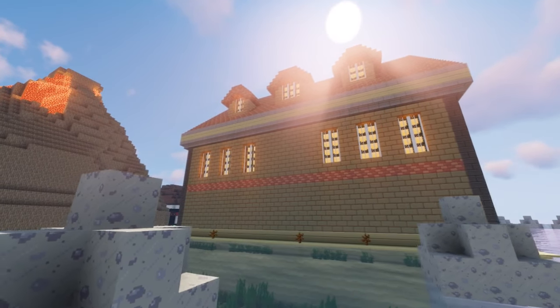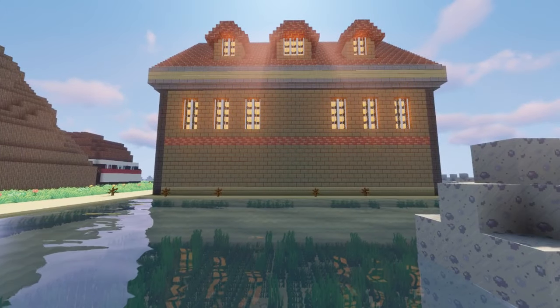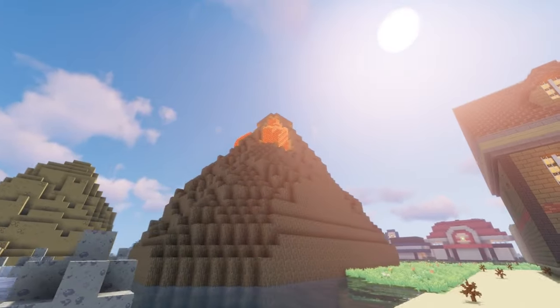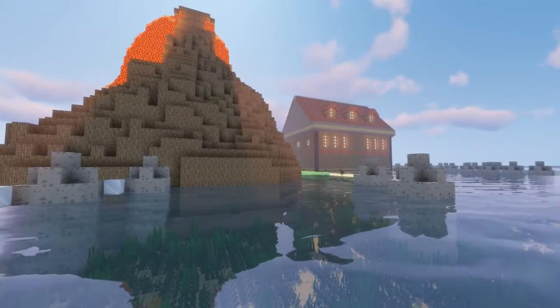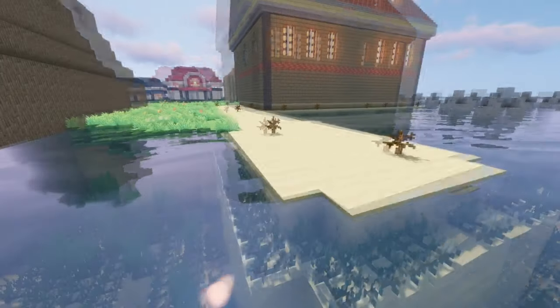This is the back of it as well. I'm not sure if I should add windows to the bottom, so you can see it coming from Pallet Town if people choose to go this way. And we've got the lava as well flowing from the volcano. But anyway, I think that is all I can really show you right now.